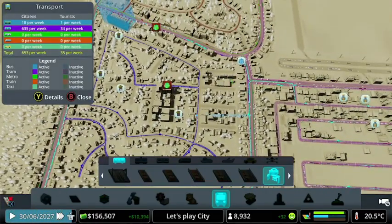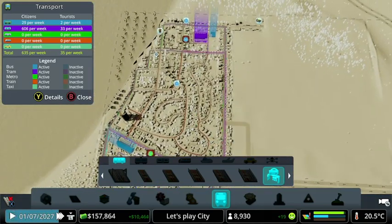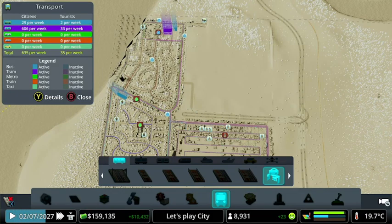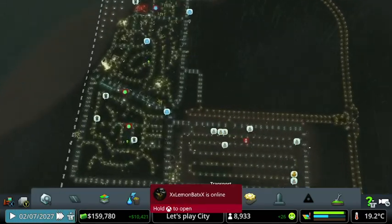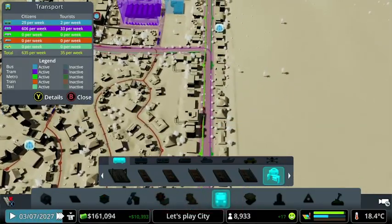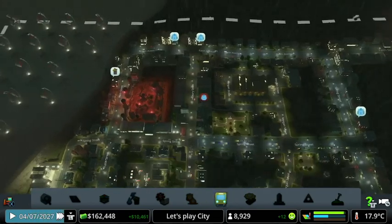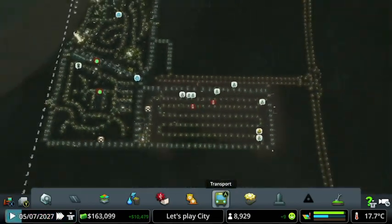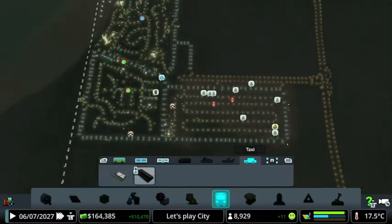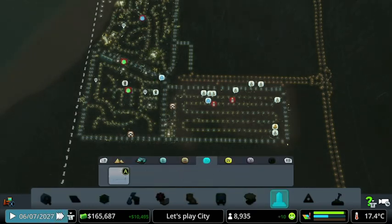Only 18 passengers a week on the bus lines so far, but we've only just put them down. It does take a couple of weeks for people to adopt different transit options. 29 so far. 606 on the tram lines, which is really good. I will set up taxi ranks — I know I said they're pretty much useless, but we're already getting so much money.